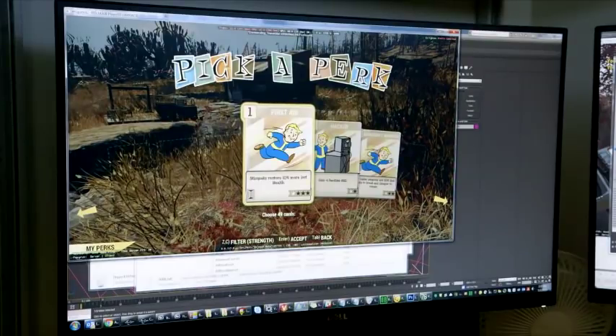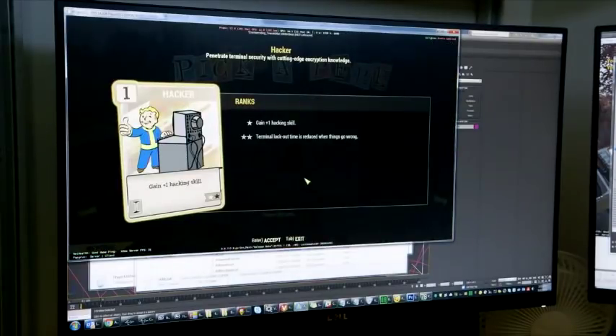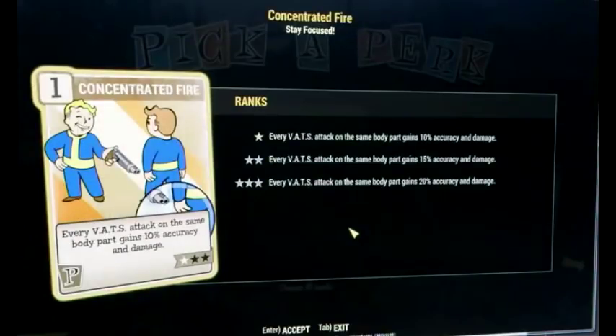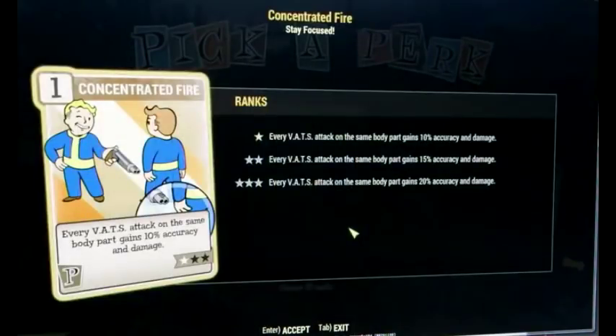The Vampire perk card makes blood packs satisfy thirst, no longer irradiate, and heal 50% more health. There are tons of perk cards — at the bottom it says choose 48 cards. I assume you get one per level and you can completely swap out perk cards to customize your character whenever you like, respeccing your whole build and changing how you play from one day to the next. For Intelligence perk cards: First Aid lets you heal 10% more lost health, the Hacker card gives plus-1 hacking skill, and Makeshift Warrior makes melee weapons 30% less likely to break and cheaper to repair. These cards can also be upgraded.